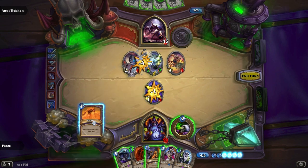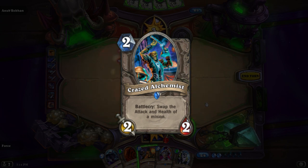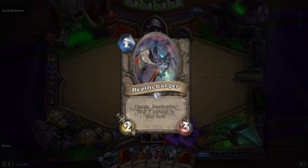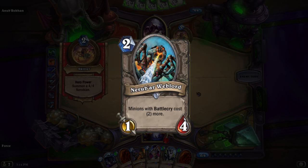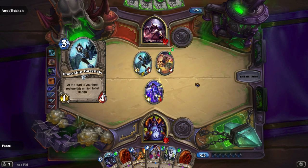A couple of cards in the deck that are of note include the Crazed Alchemist, which will swap the attack and health of a minion. He's got a decent early game with cards like Death Charger, the Haunted Creeper, and even the Nerubar Weblord, which will increase the cost of Battlecry minions.